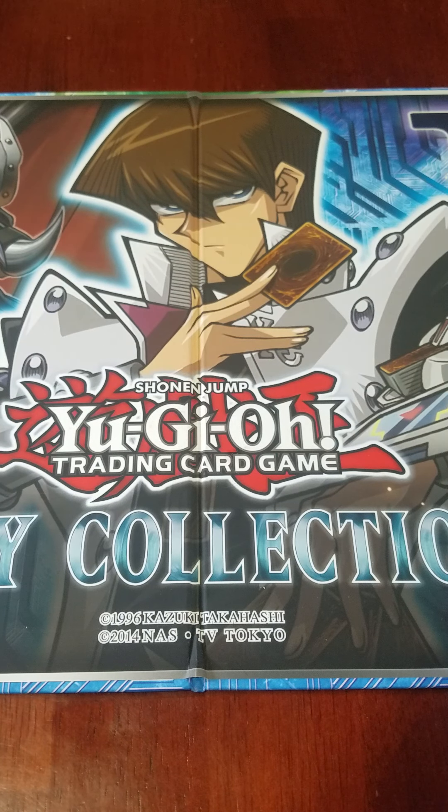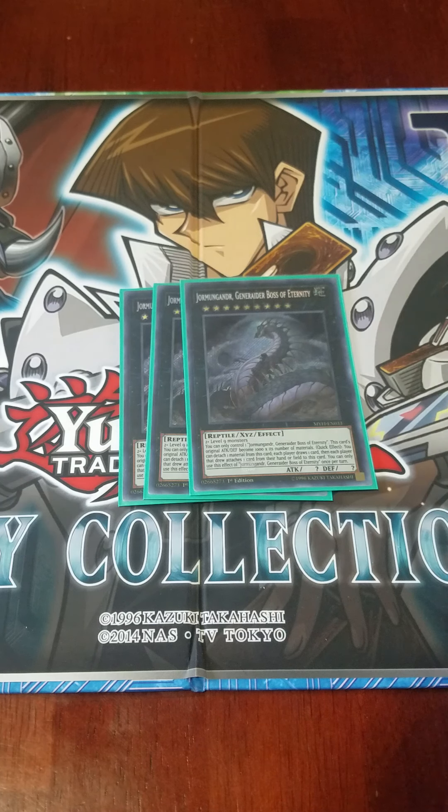Moving on to the extra deck, I play three copies of Jormungandr, Generator Boss of Eternity. I compare this to Slifer the Sky Dragon because it gains 1000 ATK for every material it has — similar to Slifer gaining 1000 for every card in your hand. It has a quick effect where each player draws a card, and then attaches a card from their hand or field as material. Since it's a quick effect, it also helps trigger Stage. Almost this entire deck is built to make your opponent draw.